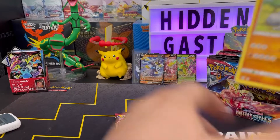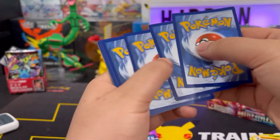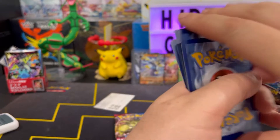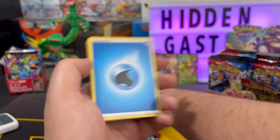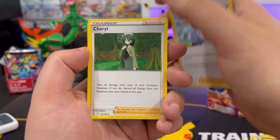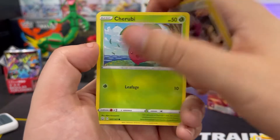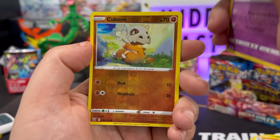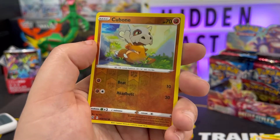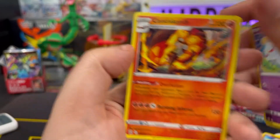Next up some more Urshifu — here we go! Code card — get it out of here. We got water energy, Rapid Strike Cheryl, Heatmor, Onix, My Wild, Chirubbi, Pachirisu, Chimecho, Cubone as the reverse, and Centiskorch non-hollow.